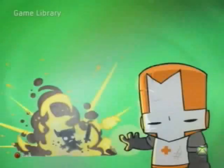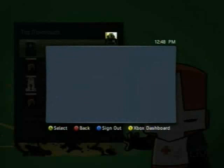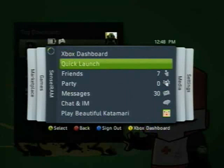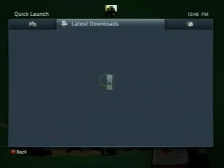You can also take a look at your game library — just like before, this will end your session and take you back to the dashboard. Quick Launch is very cool; it's probably one of the best new features. You hit that and it brings up a list of your most recently played games.